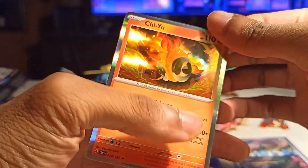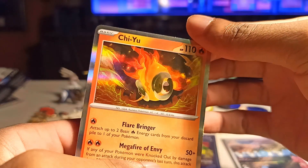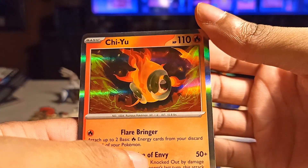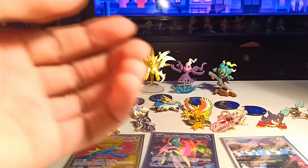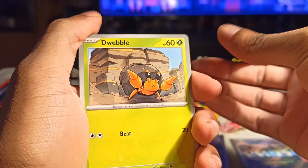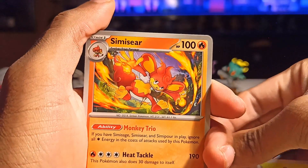And oh, there he is — Chien-Pao, my boy! It's Gurgle, guys. Gurgle. This is his official name — I choose to name him Gurgle. He's funny. As I've been shooting the shit and just talking, we really are just running through these packs.